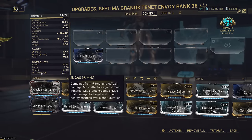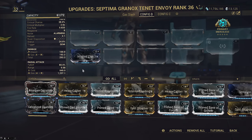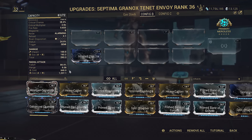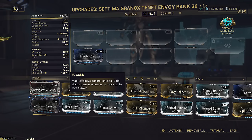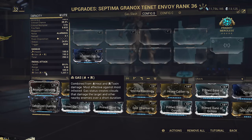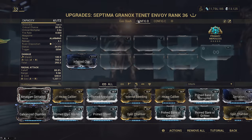So I put on a toxin mod alone and we get gas cold. Heat is the highest priority - remember H-C-E-T: heat, cold, electric, toxin. So the innate cold is left behind. On the toxin Envoy, toxin has the lowest priority, so we would combine heat mods with cold instead - meaning we would have to slot two mods to make gas. So now we free up a mod slot.